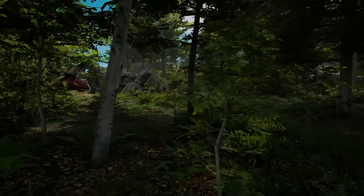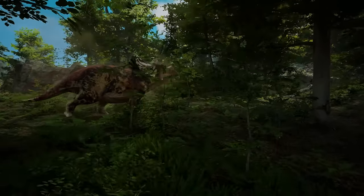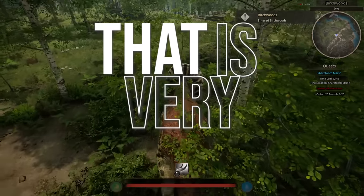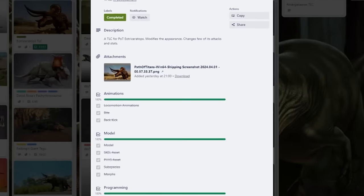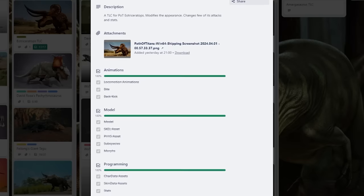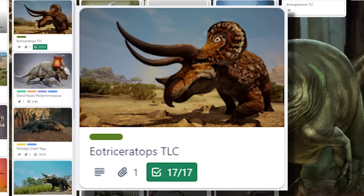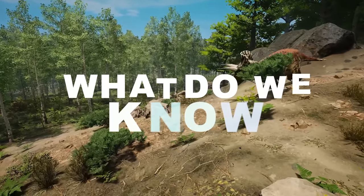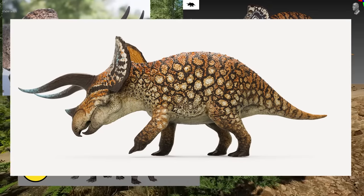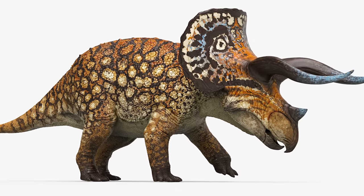The Eo Triceratops rework, mentioned in the intro, is by the Wrath of Goliaths team. This mod is very, very close to release. If you look at the Wrath of Goliaths Trello board, it's highly likely this mod is next — it's complete, at 17 out of 17 tasks done. So what do we know about this Eo Tric rework? Apart from all the incredible photos showcased by the Wrath of Goliaths team, there's a lot. It looks great.